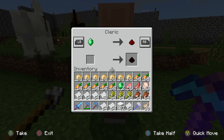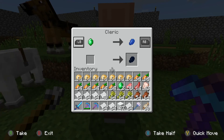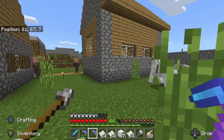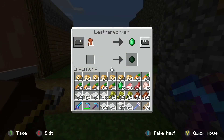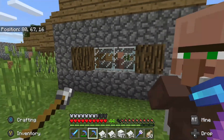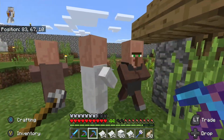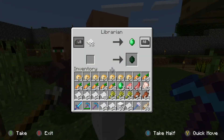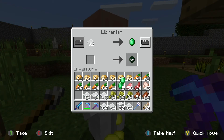Let's see what else. Gold — not gonna trade you gold. You got bad prices on redstone and on lapis, we may have to trade you some later but not right now. Hey leather worker, no I didn't bring anything for you. The one I want right here is the librarian — you're expensive but we'll trade you some paper anyway because we need some.